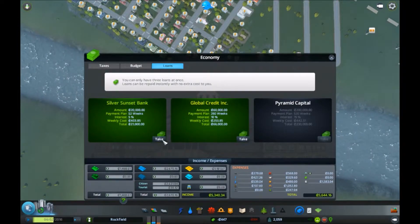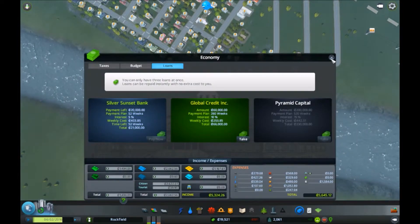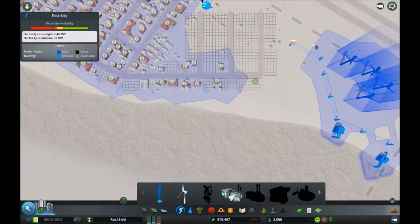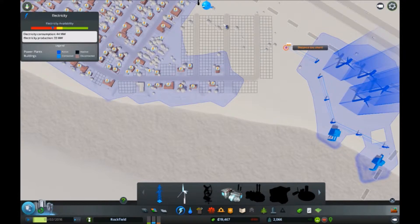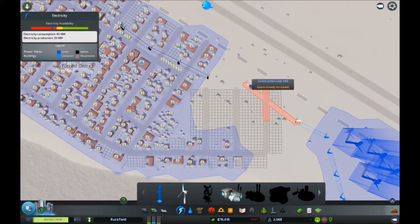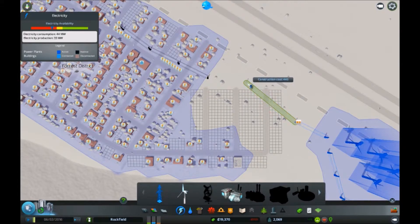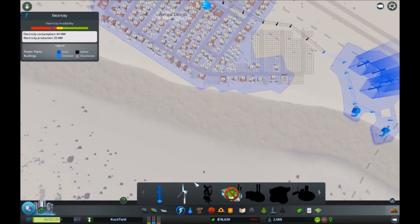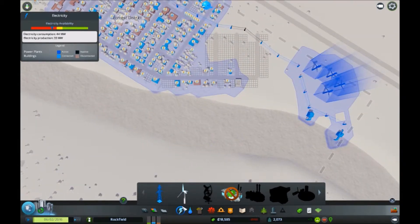I'll take about a twenty thousand pound loan out and then it'll be sorted. We've really rocketed down in funds. All I care about is getting this sorted - there we go, that should get our money back in now and I'm going to continue expanding this area.